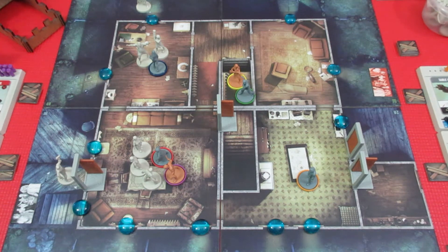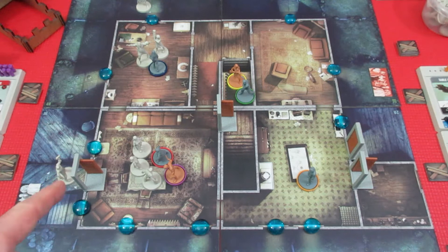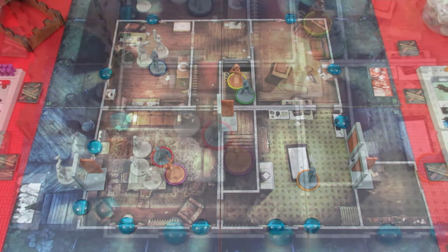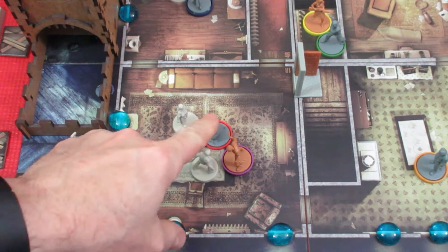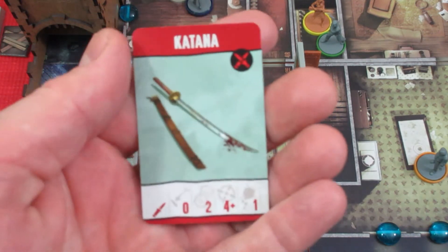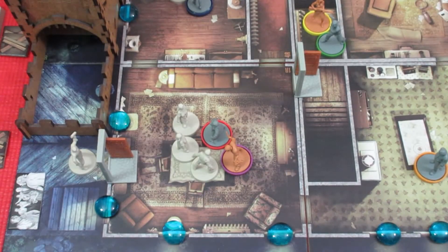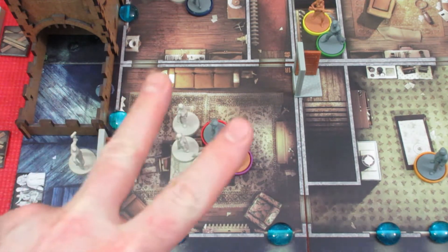We'll have Helen go next. She's going to do an exchange action with Tom to grab the katana from him. The katana rolls two dice, hits on four-plus, does one damage. She takes the katana and sticks it in hand, so now she's swinging that. She has two actions remaining.